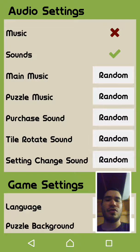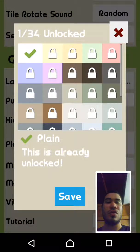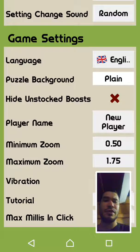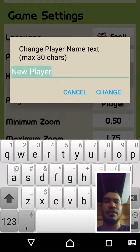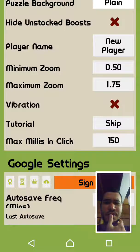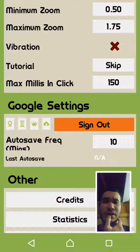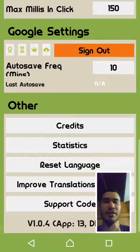That's great — it's in English language, that's great. It has pause in background, unlocks. I can set my player name. Zoom, vibration, tutorial skip — no, no, I don't want to skip it. Max millis in click — I don't know what that means. Google settings, autosave — that's good.